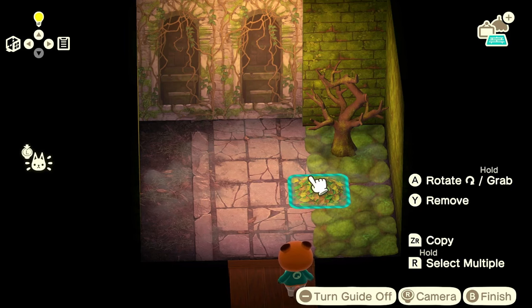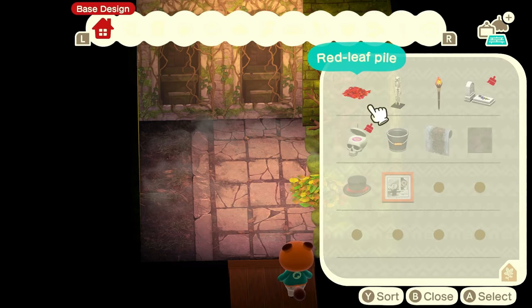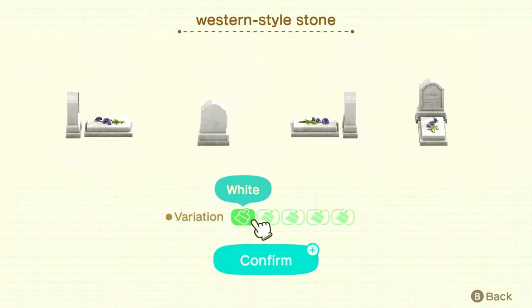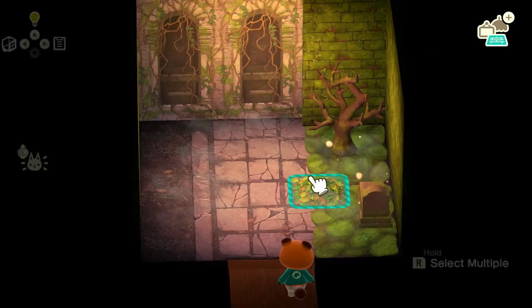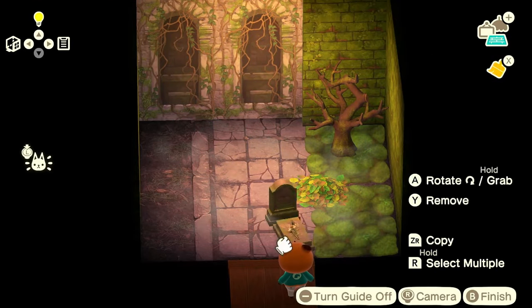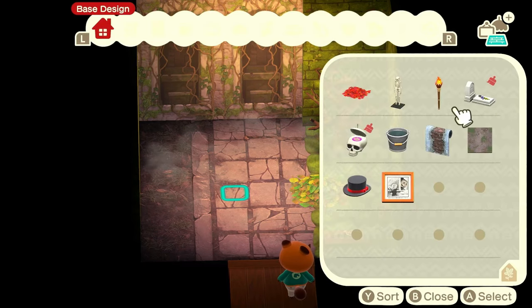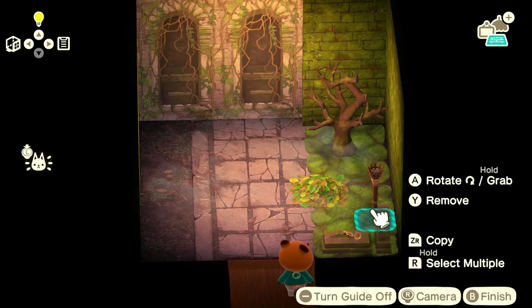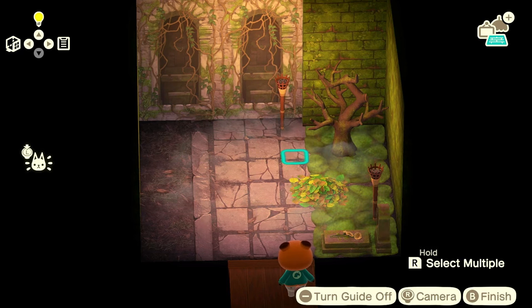For the spooky feel, I'm going to bring back one of the items he had in his home — a western style gravestone. Going with the green aesthetic on the right-hand side, I'll use the mossy variant and put it in this right-hand corner. I'm going to add a couple of tiki torches just around the gravestone and one more just here.